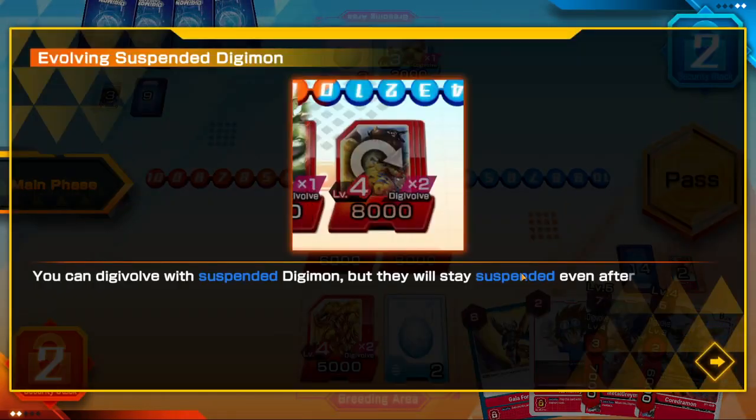You can digivolve with a suspended Digimon, but they will stay suspended after the digivolution. The Digimon you're digivolving into will take the same state as the Digimon you digivolve off of — this includes any buffs or debuffs.